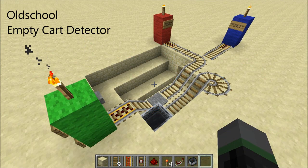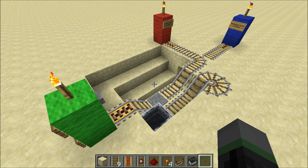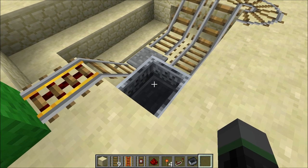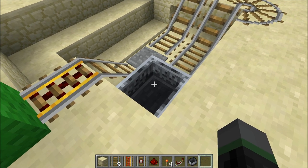The first detector I'm going to show you is actually one that no longer works in the latest Minecraft version, but I'm going to show it to you anyway just for historical purposes. The whole reason why this one no longer works is because it relies on the old-style glitch boosters, and they used to be a very popular way of propelling carts before powered rails were introduced to Minecraft.